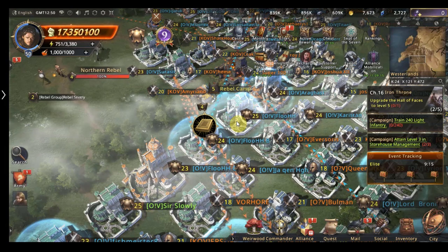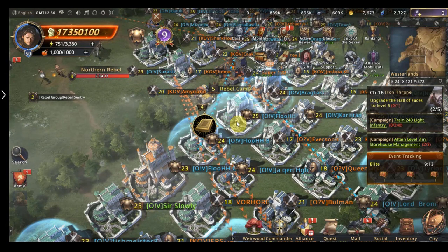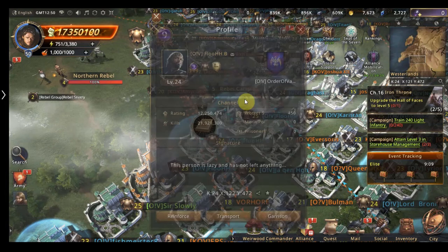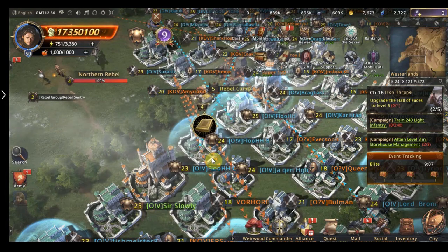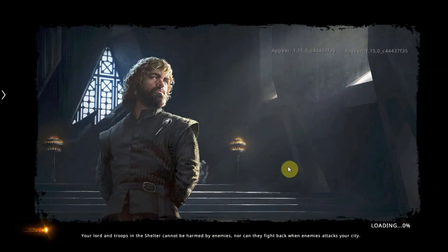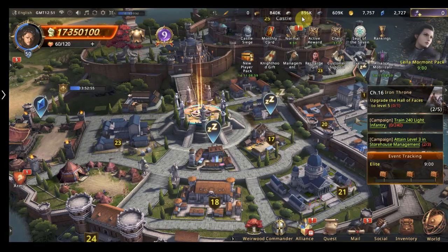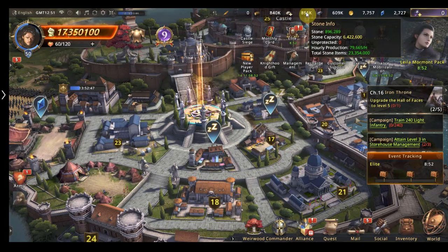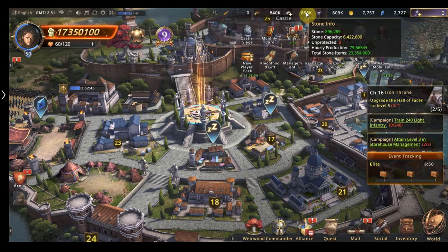If his troops are there, he cannot be attacked. So if I empty all my troops and send all my resources to him through transport, the person that attacks me gets nothing. As you can see we have a warehouse as well which protects resources. Our unprotected resources are zero, so if anyone attacked me now they would get zero stone from me.